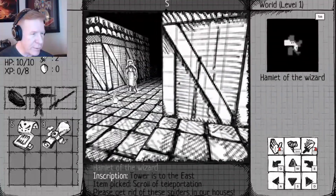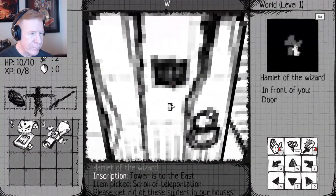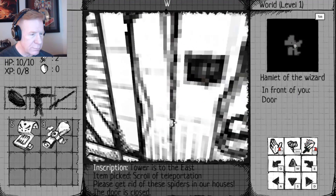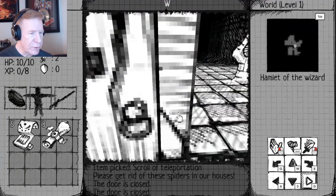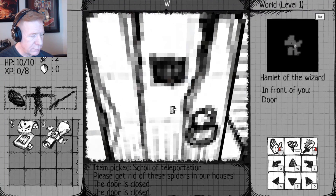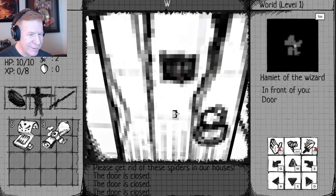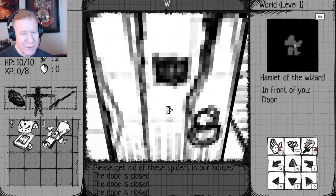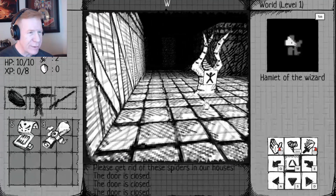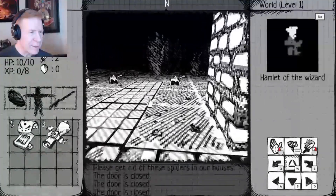I don't really have anything to do with the skill tree right now because I haven't got any skills. Can I go in? The door is closed. How do I open the door? Can I fight the door? The controls are on the bottom right, which I didn't even notice until just now. You said to get rid of the spiders — how am I supposed to do that if your doors are closed? That's just silly.